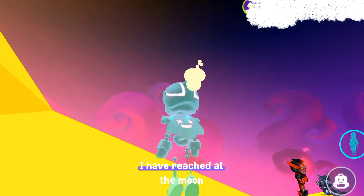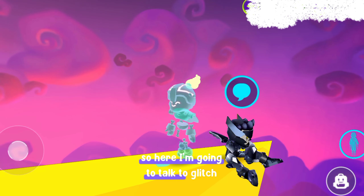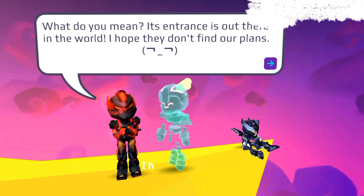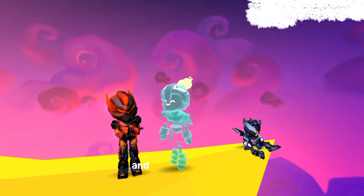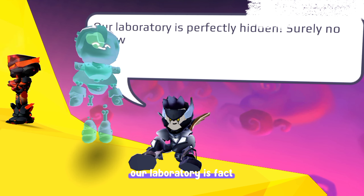I've reached the moon — let's talk about Glitch and Flicker. Glitch is saying: 'What do you mean, entrance out there in the world? I hope they don't find our plans.' So there is something mysterious that Flicker and Glitch are doing in our PKXT universe. Glitch says: 'Our laboratory is perfectly hidden — surely no one will know of these monsters we are coming from.'